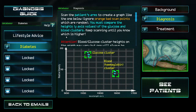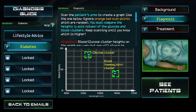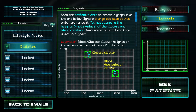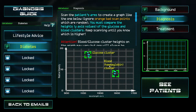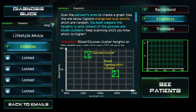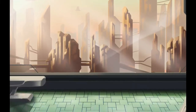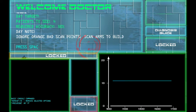Now I have to diagnose diabetes. This little graph shows that if the glucose cluster on the left side is higher than the hemoglobin cluster, then the patient has diabetes and I have to prescribe accordingly. In this world, most people live in little skyscrapers — kind of like in the future.